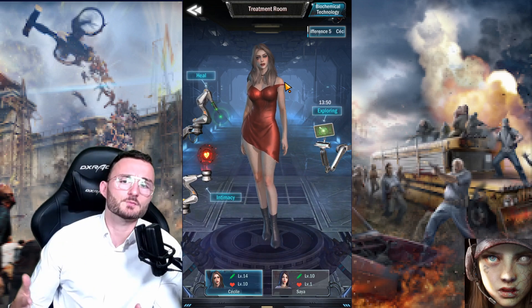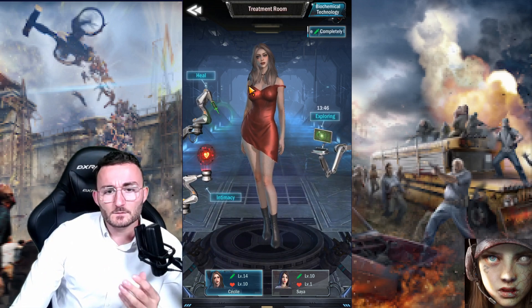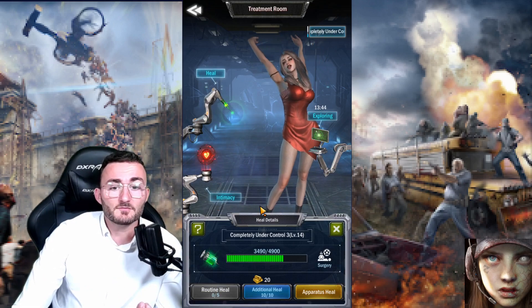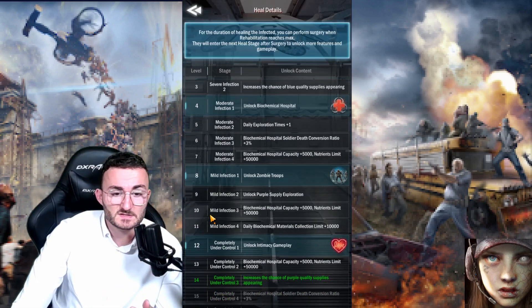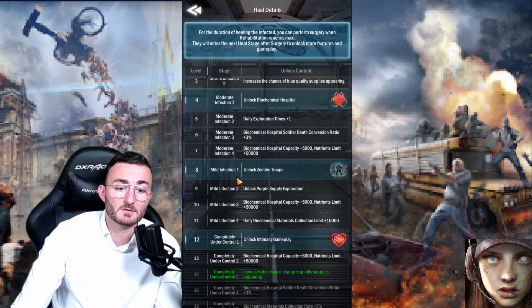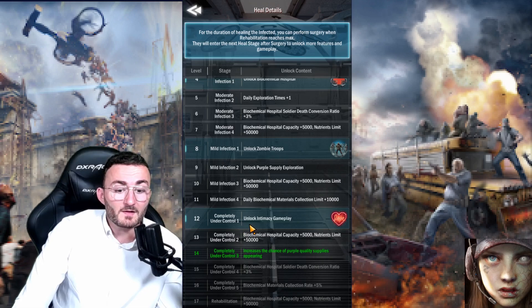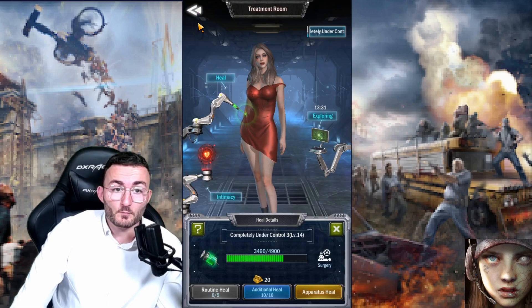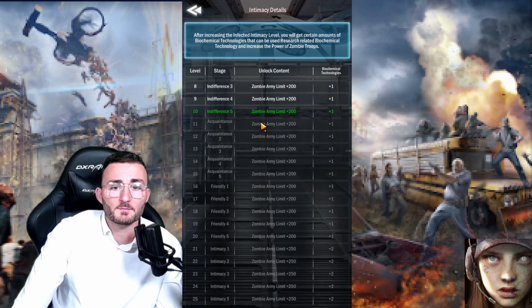Those rewards can be speed-ups, troop bonuses, teleporting aspects, and more. To unlock this, it's simple — you will have to heal her. You heal her until she gets enough points to unlock new special abilities, which you can check by clicking on the interrogation mark. As you can see, at level 12 you unlock the intimacy gameplay, which will allow you to get even more juicy bonuses — and when you click there, you will have the possibility of seeing them all.